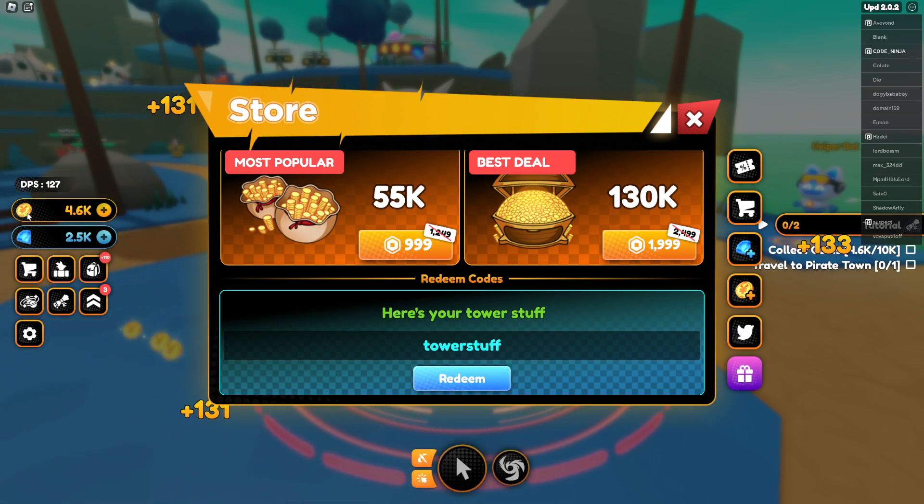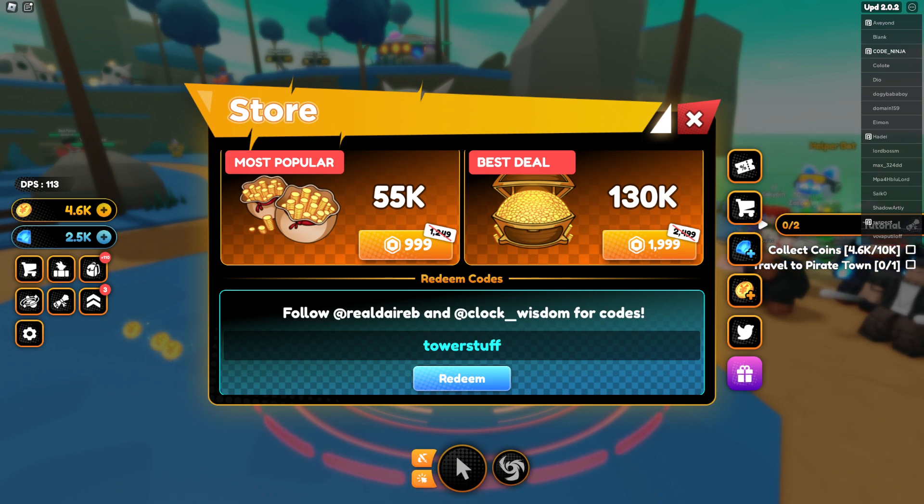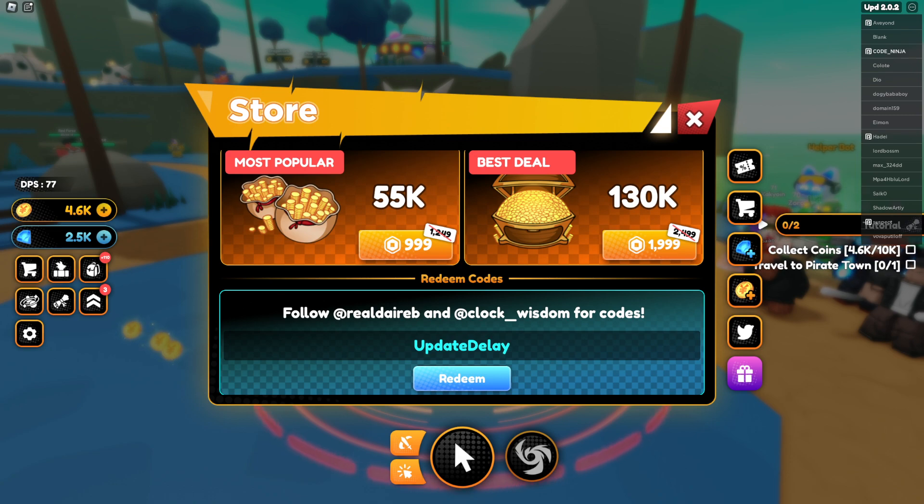Look at this — Tower Stuff. Tower Stuff, here's your Tower Stuff. We got a free Tower Stuff. Update Delay Code — literal Update Delay Code. Literally redeem code: Update Delay.